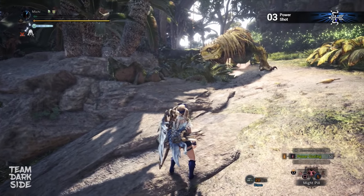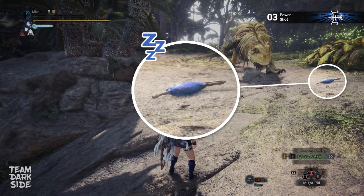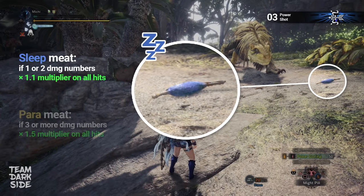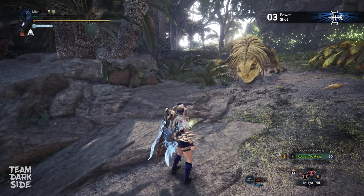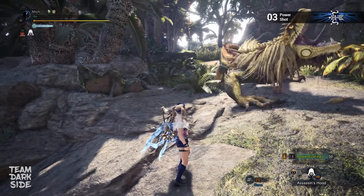Moving on to Bow. This is the Power Shot. Here you might ask yourself why we're using Para Meat. Sleep Meat will only be used when we perform a one-shot with an attack that outputs one or two damage numbers. Whereas a combo attack with three or more damage numbers, which all output the same damage, is stronger when the monster is paralyzed due to the Assassin's Hood multipliers. When the monster is sleeping, all hits are downgraded from the 1.5 Assassin's Hood multiplier to the 1.1 multiplier, but we also get the 2.0 wake-up multiplier. When the monster is paralyzed, on the other hand, all hits get the high 1.5 Assassin's Hood multiplier — however, we don't get any wake-up multiplier, which in this case is stronger.